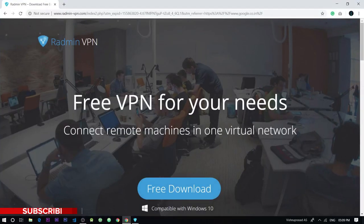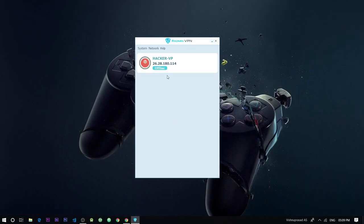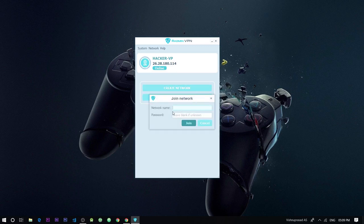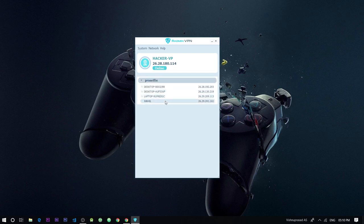Now let's download and setup Radmin VPN to create a virtual private network. Once you have downloaded and installed Radmin VPN, open the software and click the power on button in the Radmin interface to make the connection active. In Radmin, you can either create your own network or join your friend's network. Once you are a member of a network, you can play any LAN game with the members of the network.